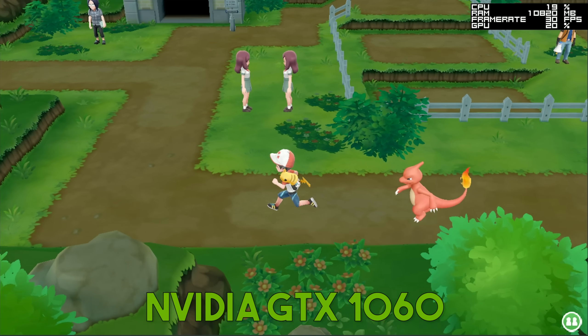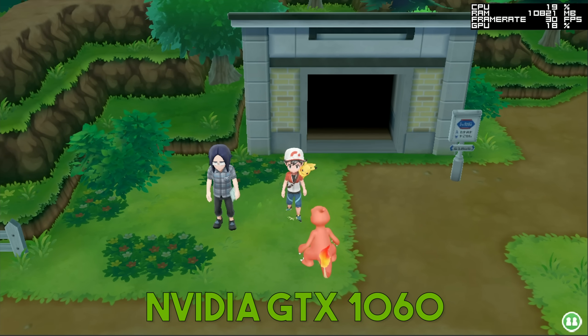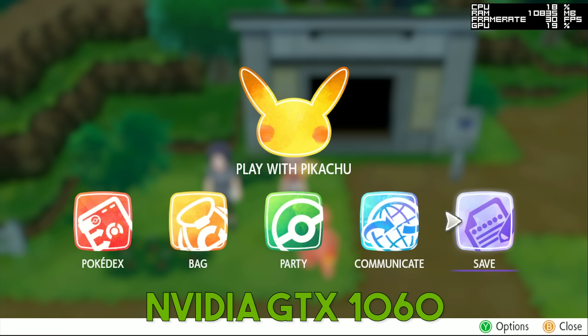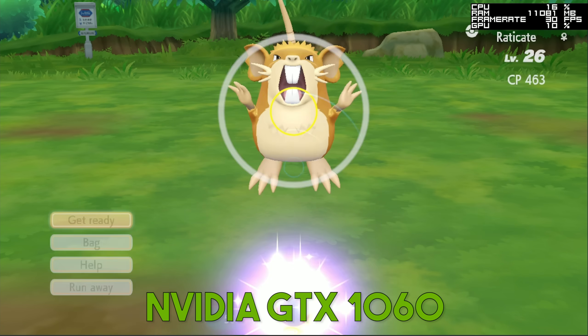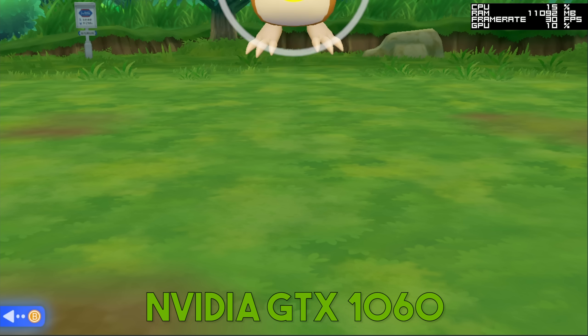Jumping across to the same game using the GTX 1060, you can see that not only are we getting better performance, but when I jump into the menus, all of these menu fonts are being correctly rendered using this Nvidia GPU. Similarly, when jumping into any random battle, all of the fonts are being correctly and properly rendered there too.